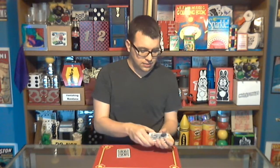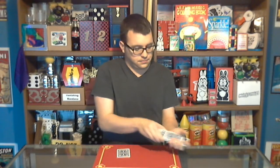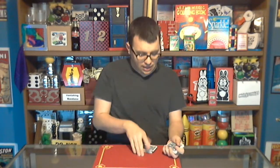So what I'm going to do is take some cards like this, and I want you to tell me stop whenever you want. Stop — right there. That's going to be your card. We're going to take the card and place it right here, face down, and I'll place the rest of the deck right on top.